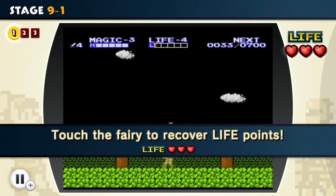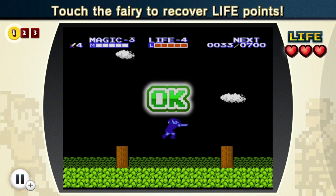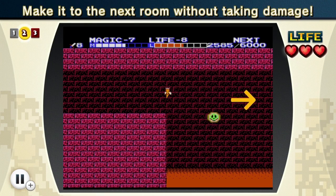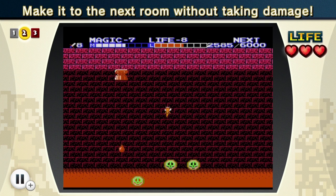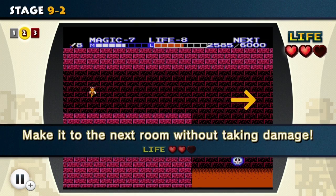We just have two more stages for Zelda 2. Touch the fairy to recover life points. I thought I was just gonna have to jump. I'm touching it. There we go - I guess you have to hit it with your feet or something. So now I have to make it to the next room without taking damage. This is one of the spells in the game - you can turn into a fairy, which is really cool. It's really nice because you can fly to different places, and it's also very quick so if you just want to travel somewhere, that can help out. Unfortunately, I got hit right at the end there.